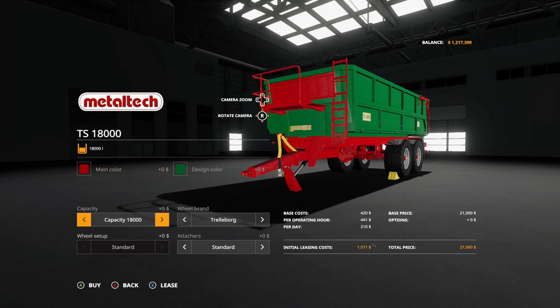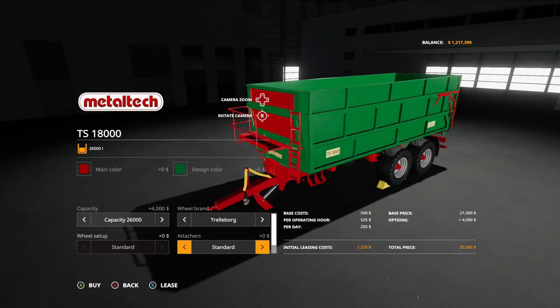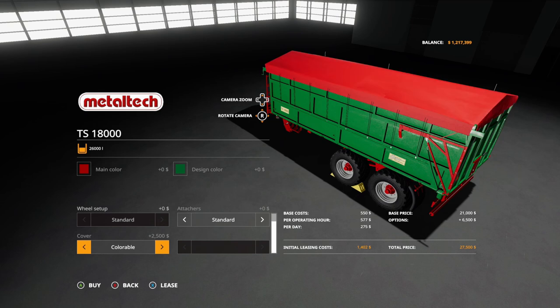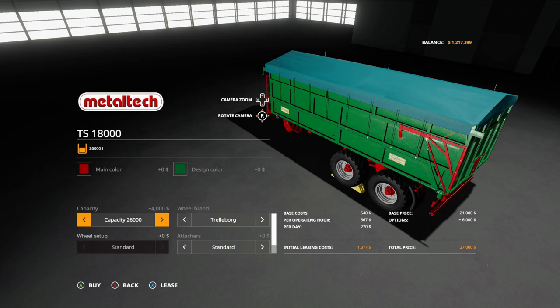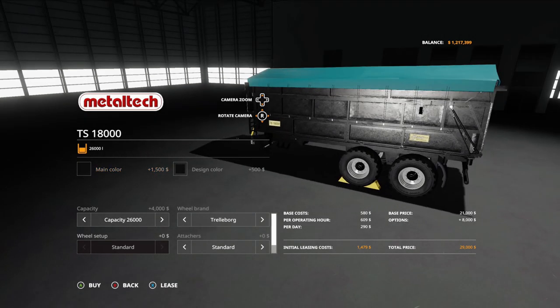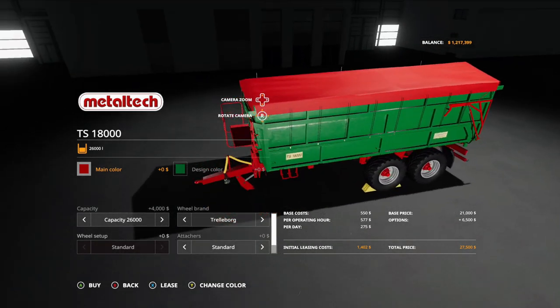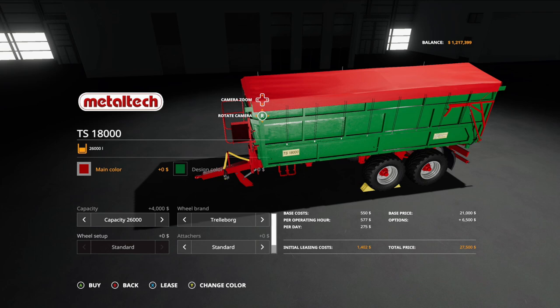The second trailer in the pack looks similar, also with a 26,000-liter capacity and the same tire options. Attacher options are standard or trailer hitch on both. The key difference is one has a cover. So you've got a cover bowl one and a standard one — the color bowl version goes with the bottom section and it looks really good. There is the Metal Tech TS1818000.